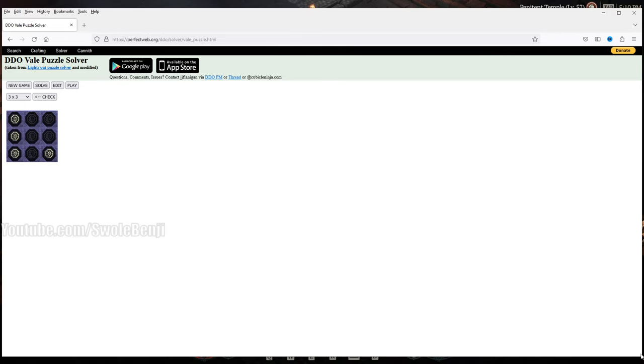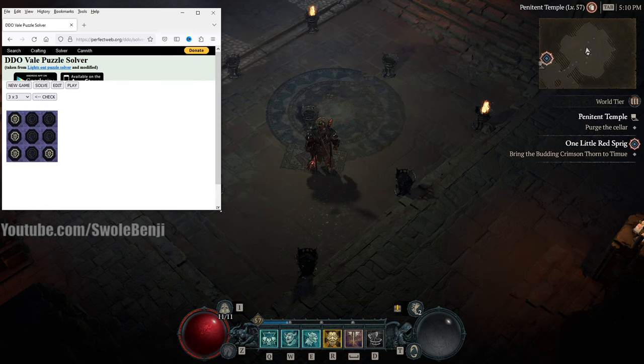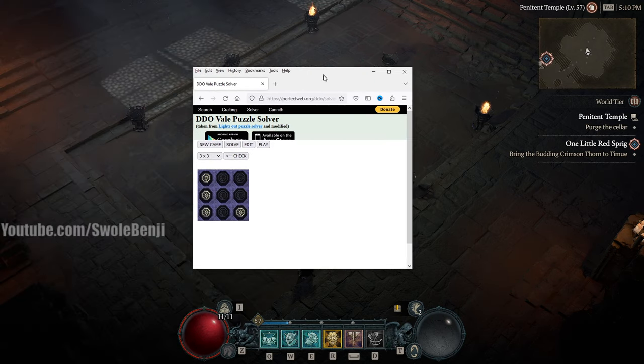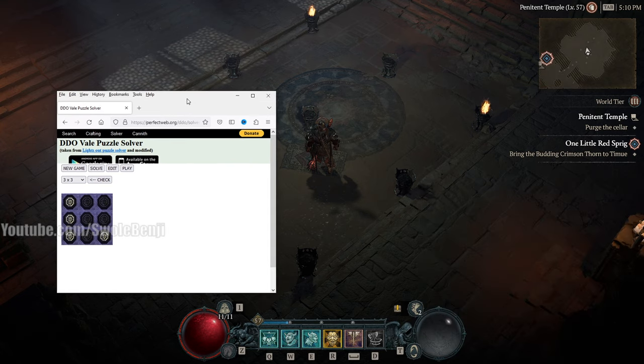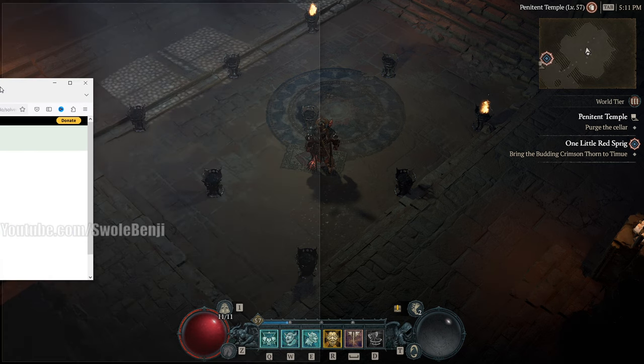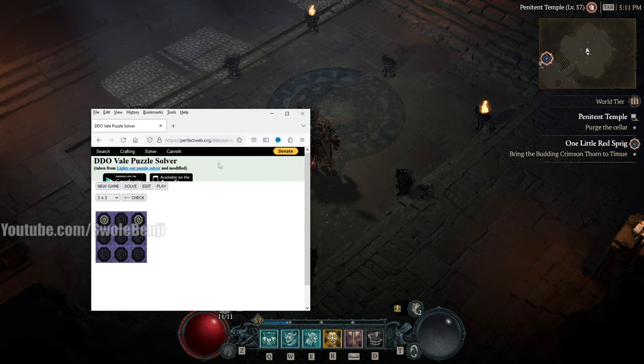What we can do now is copy what's in the game — you can see the game here. The only two torches that are lit are the two on the top. We're going to click the Edit button — you can click it multiple times to reset it — then turn all of these off except for the top two. And as you can see, that matches what it looks like in-game. Now we're going to click Solve and it's going to do all the math for us, putting some numbers here.